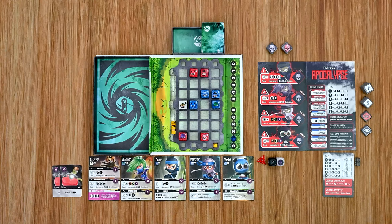Apocalypse is played over an undefined number of rounds. Each round the player goes through nine phases in order. This continues until the player's hero is eliminated, at which point they enter a final scoring step — totaling up their points and comparing to the chart to find out if they're a novice or ranked among the immortals.